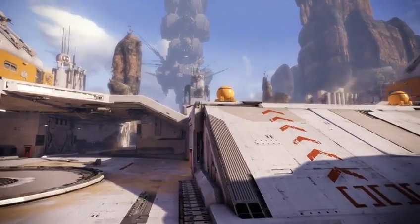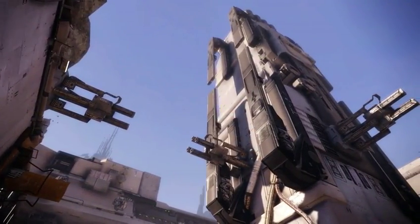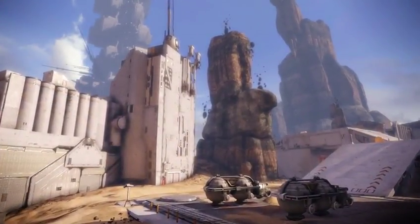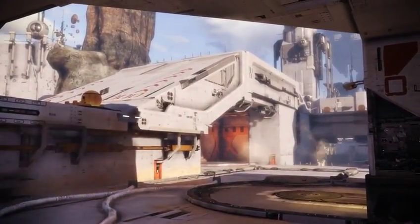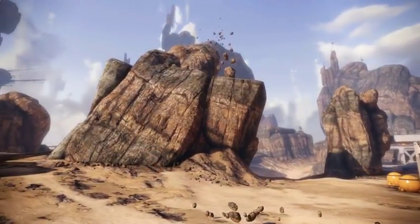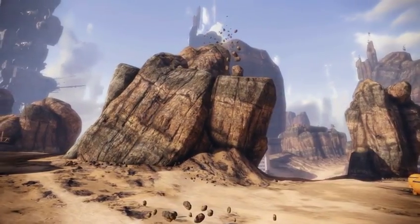Deep in the Hydrant District, this sentient location is one of many resource extraction facilities built to harvest and process rare floating rock minerals. Set above the sprawling Heron Cavorite mines, this facility finds itself isolated by a vast and deadly desert landscape that few dare to cross.